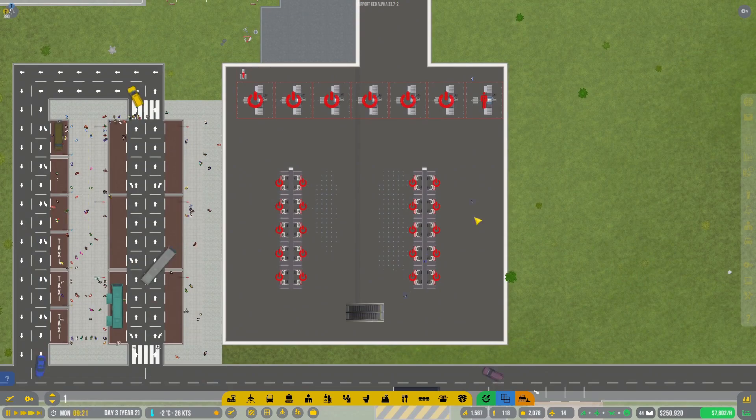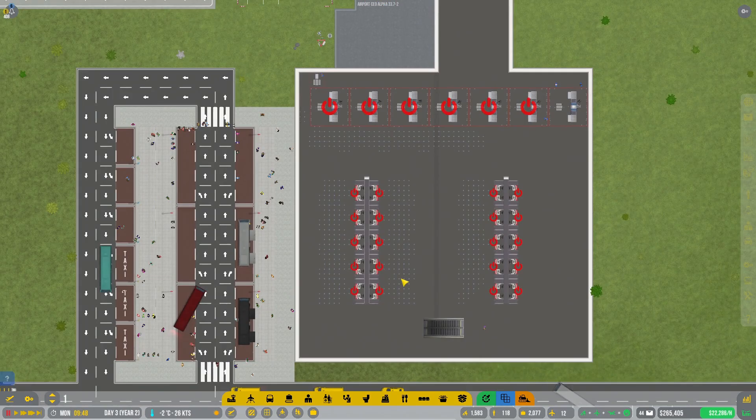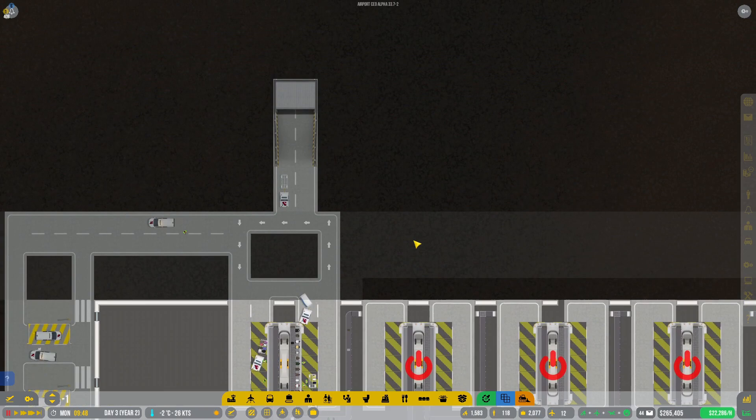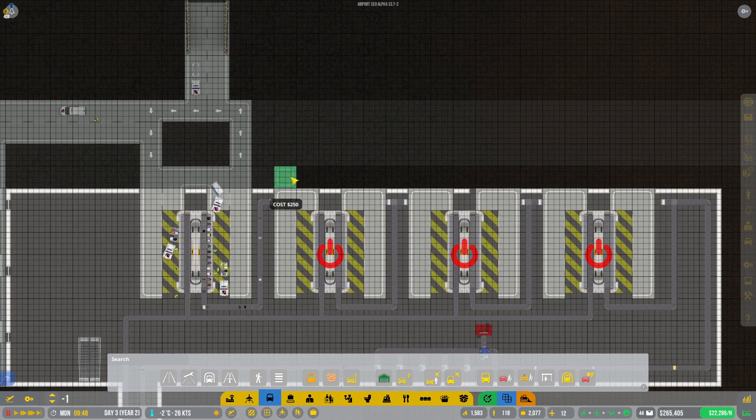So now hopefully when these guys come to work here — massive issues here, massive. Okay, what I'm going to do — I need to link these up. Let's go downstairs, all the way downstairs. And now I'm very tempted to do something funny here.